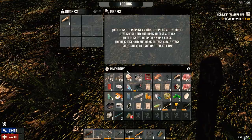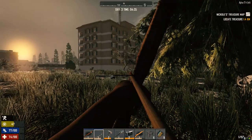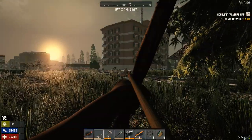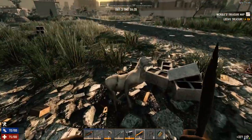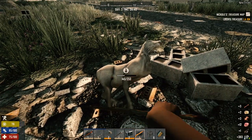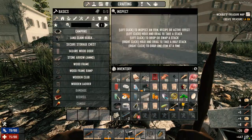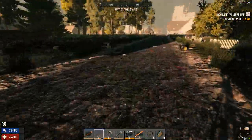Let's just grab some of this — we don't need the feathers. Here's the wasteland biome we want to stay away from. He says as he's standing in the middle of it.